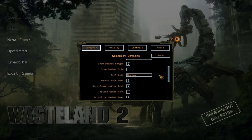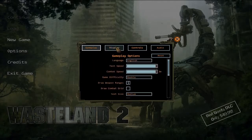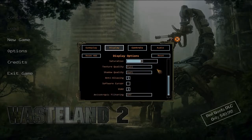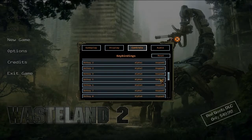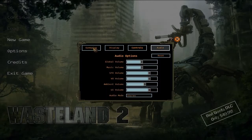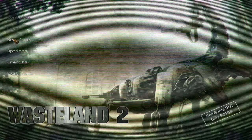What I feel like showing you is the options. It's not really relative to character creation, but I'm just going to give you a quick look. Lots of nice stuff here - controls, everything's bindable, you can do what you want with it. Audio I did have to mess with for this. With that being said, let's go ahead and click New Game so you can see the characters.